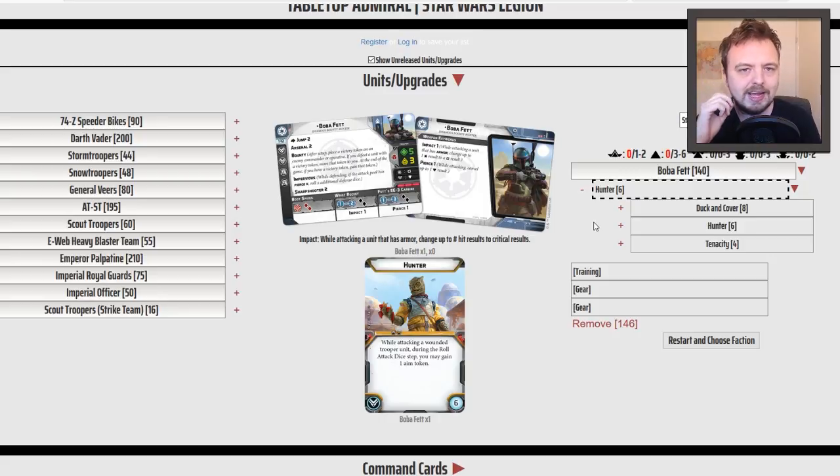Let's talk about who you want to put Bounty on. It's not a great idea to put it on Darth Vader or Luke Skywalker — you're going to struggle to kill them. It's better to put it on commanders like Leia, Han, or Veers. The weaker the commander, the better. Your goal is to kill them with Boba Fett, probably by shooting. Hunter giving you a free aim token once they've been wounded is fantastic. That doesn't work on trooper units — it only applies to multi-wound models, so basically commanders.